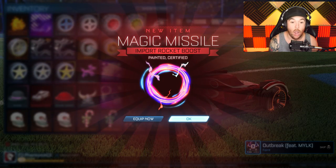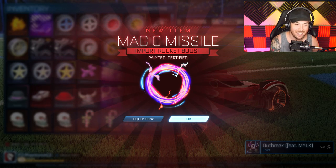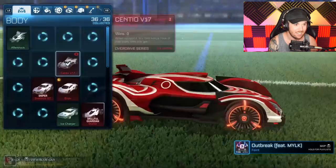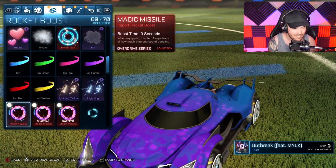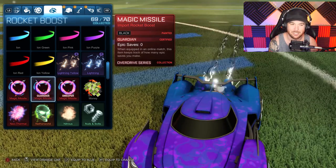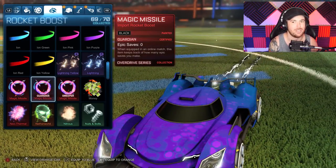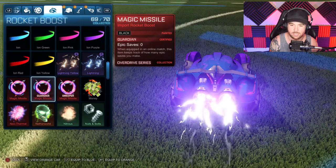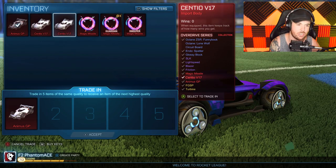Oh, I got a Magic Missile — painted and certified! What color? It doesn't show in the description, I have to check. Black — contradicting statement, I don't know if I like it, but it's dope, it's trippy. It looks really sick coming out the back. So we got a double Sentio, so we'll give one of those away for sure.